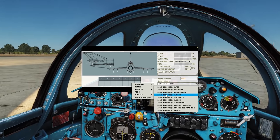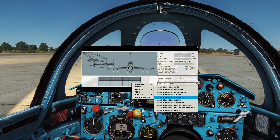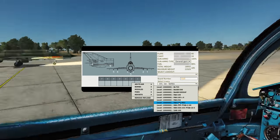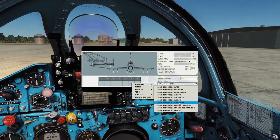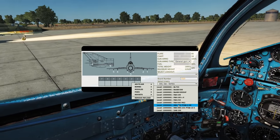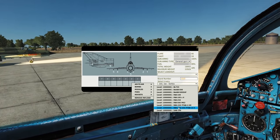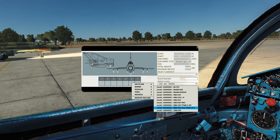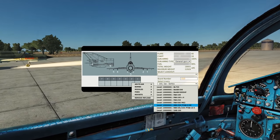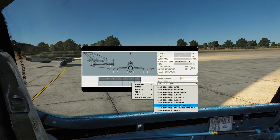Then we've got the FABs - these are essentially just dumb iron bombs. We've got the 100 kilo warhead, four times 100 kilos, the FAB 250, and the FAB 500, which is still just an iron bomb - essentially a thousand pounder. Then RBKs: the 250 and 500 are two different cluster dispensers. The only difference between them is size - the 500 is significantly larger. PTAB stands for semi-armor piercing HEAT projectiles basically. These drop the bomblets rather than retaining the dispenser on the aircraft.